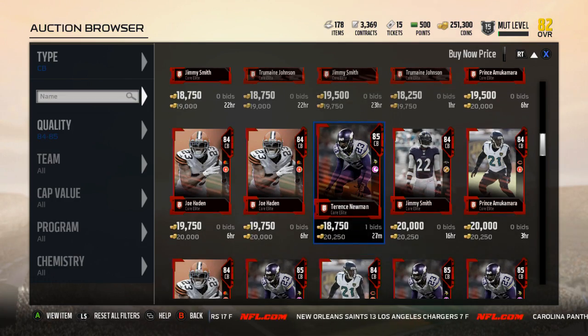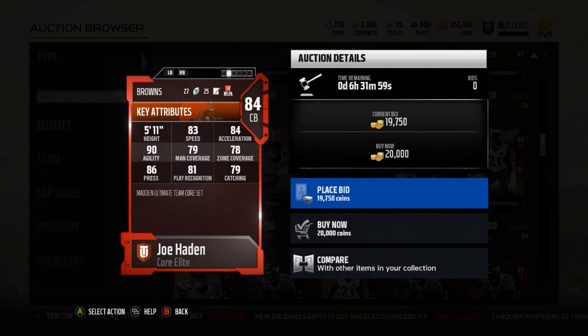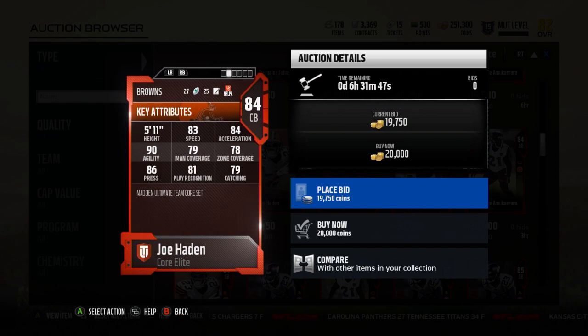Joe Hayden is one of the more expensive options but his press is 86 — the highest press out of all these options — and it tops Deon's by 21. You're giving up a decent chunk in zone and man: 10 man and seven zone. But his agility is actually higher than Deon's, and acceleration is five back, speed is four back.